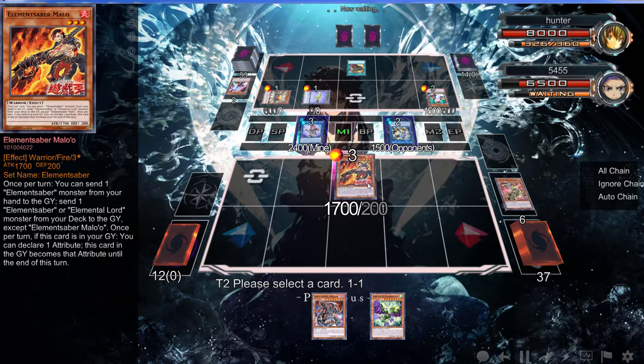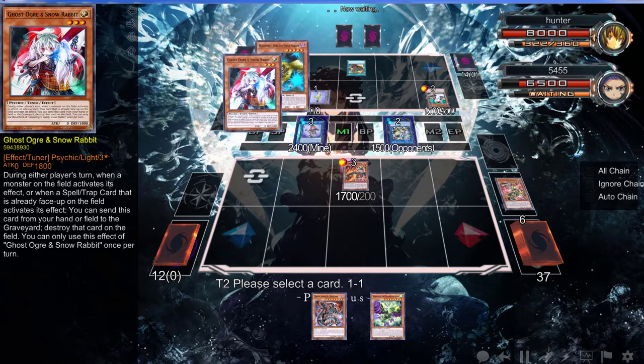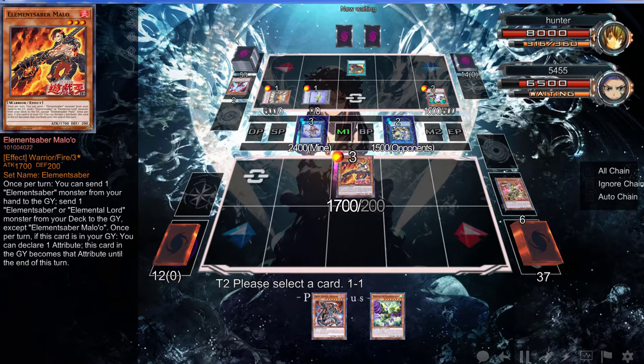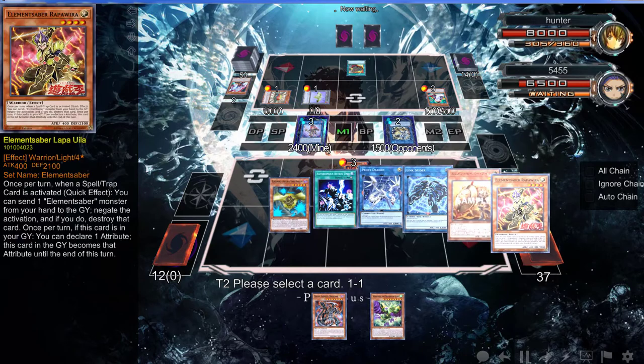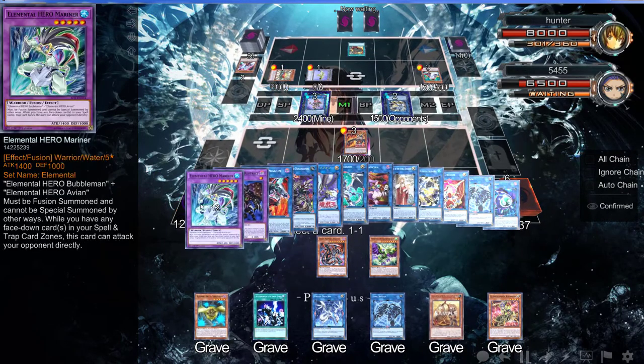I'm pretty sure you have Ash Blossom. I can use those two to go into — add a useless Warrior, probably Willard, because I'm not going to use it this turn. Actually I can't even do that because I've driven one of my equipped spells.